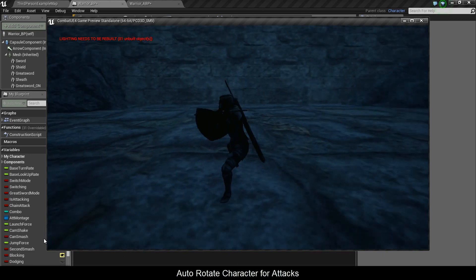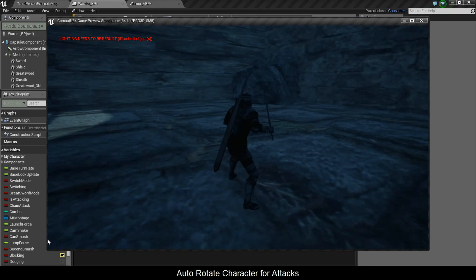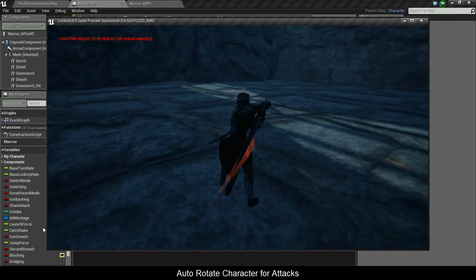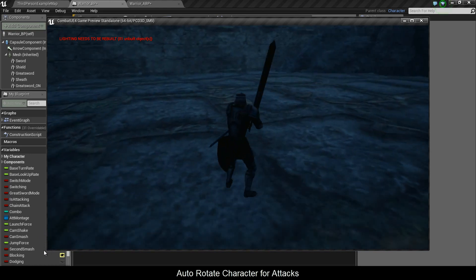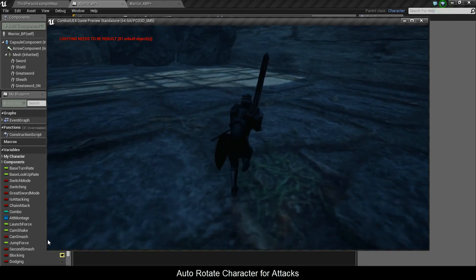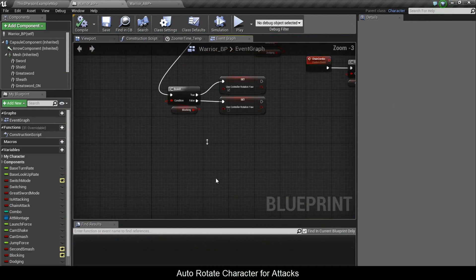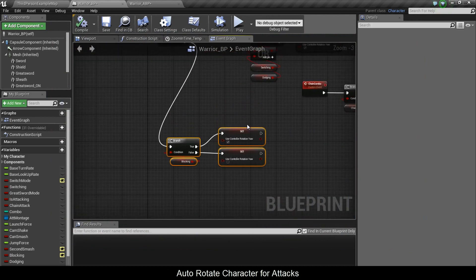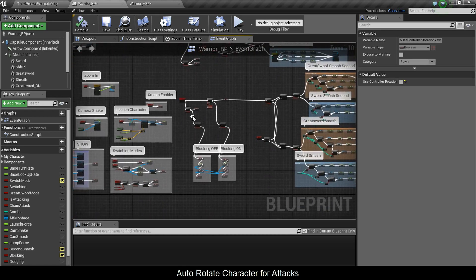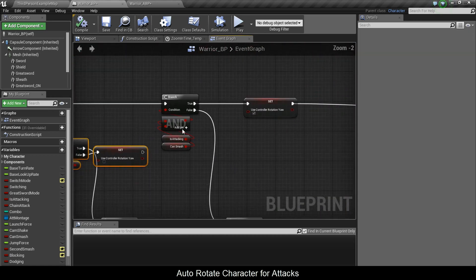Okay, let's try with the greatsword since it has more combos — I can see my character turning more often. Yeah, that's what we added: this little piece and that piece for the rotation fix.